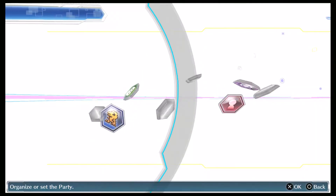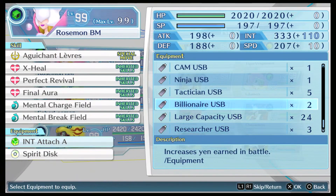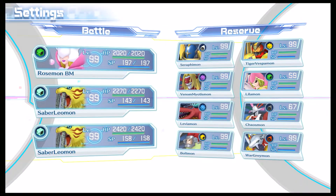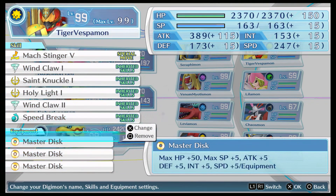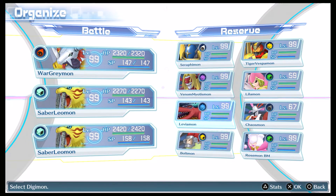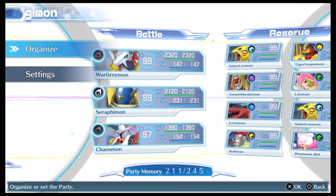If you're going to farm the Billionaire USBs, you want to have large capacity USBs — you want to have nine of them equipped. So you have a Digimon with three slots. Like this Digimon has three slots, so you'd equip all the slots with the large capacity USBs. Anyway, let's go ahead and get ready here.